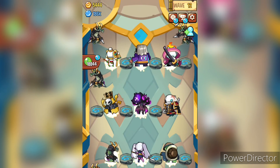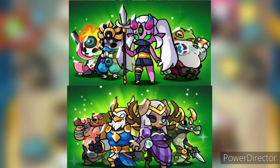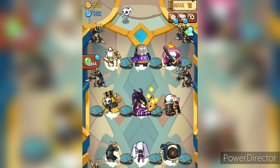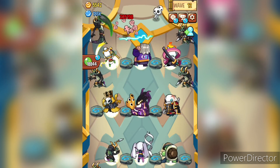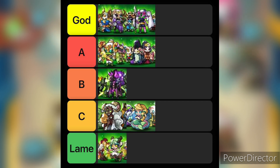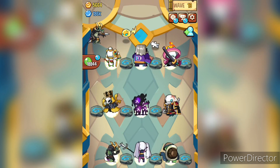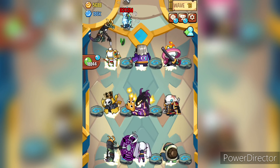Coming to god tier, there is massive competition between the two godly pantheons — Japanese and Norse — where one fights with sheer power and the other uses skills to shine. I have many doubts about my judgment here, but I think Norse beats Japanese now with the addition of Hella, making Norse way too toxic.